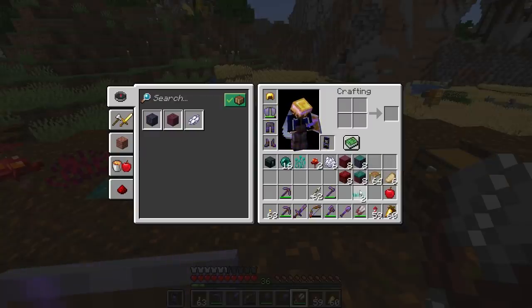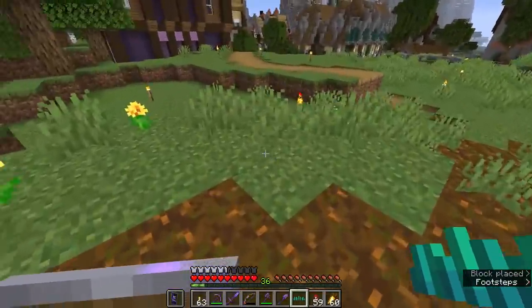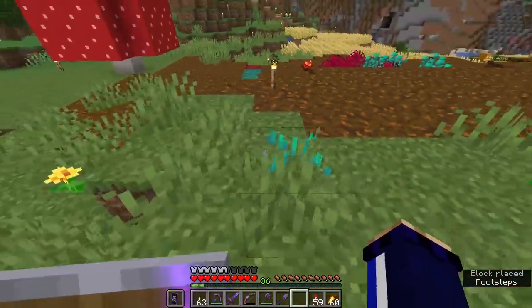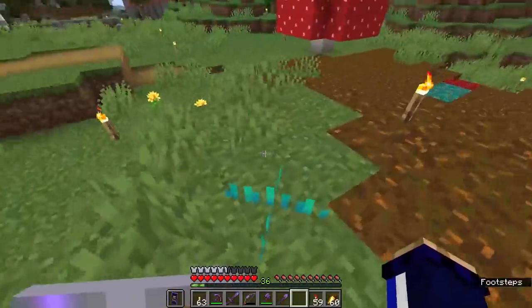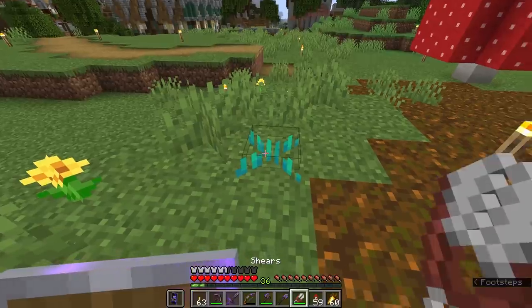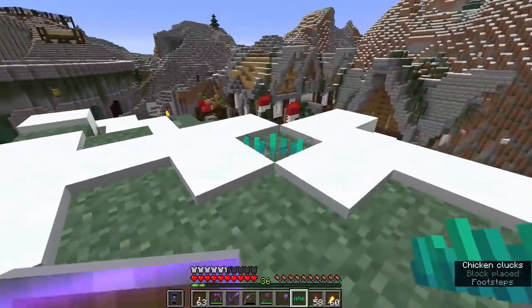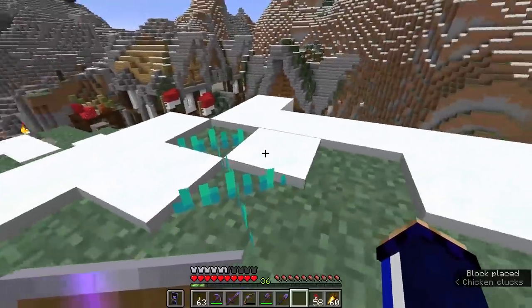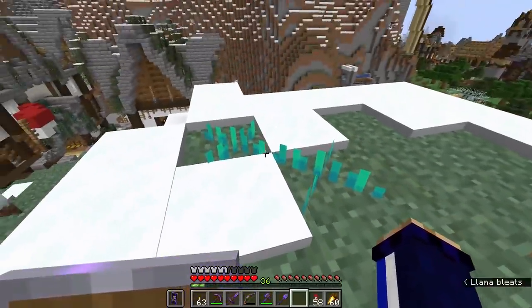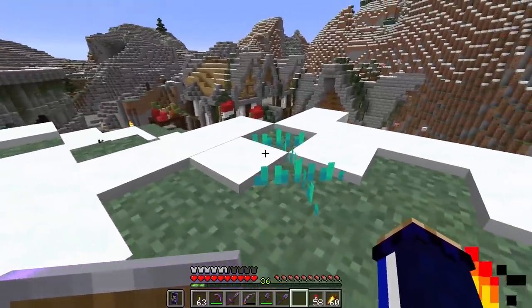We can still place nether sprouts down on anything that constitutes grass, so you can start mixing these into the grasses of the overworld. I think these would look really good in a mountain biome, maybe somewhere with a little bit of frost, where you still have that blue tint to the grass where it's frozen overnight. Having nether sprouts as dead grass amongst the snow just seems like a really natural fit.